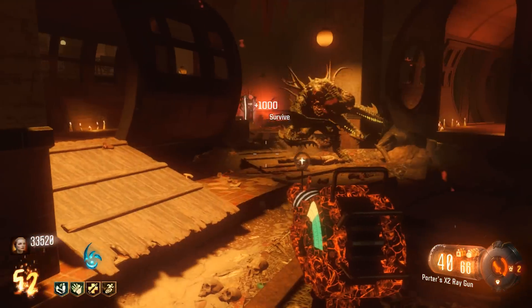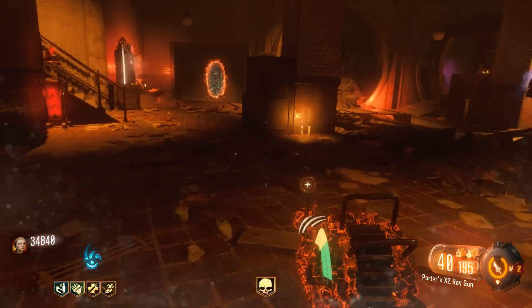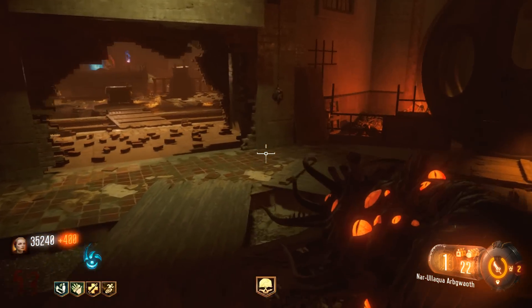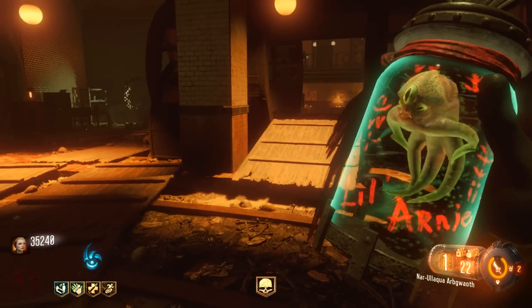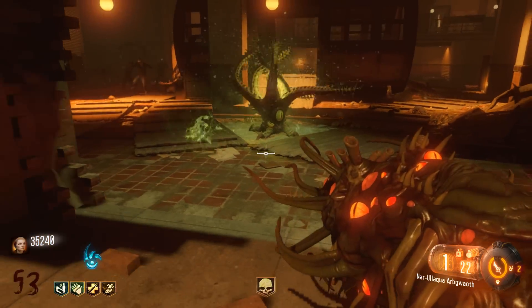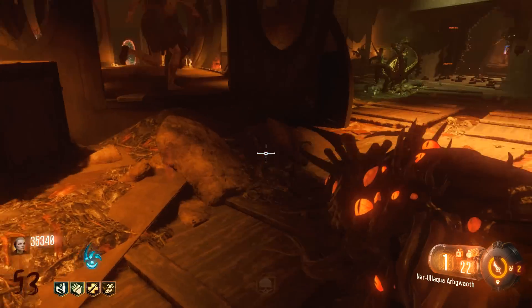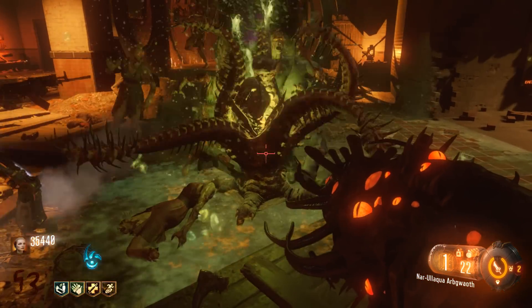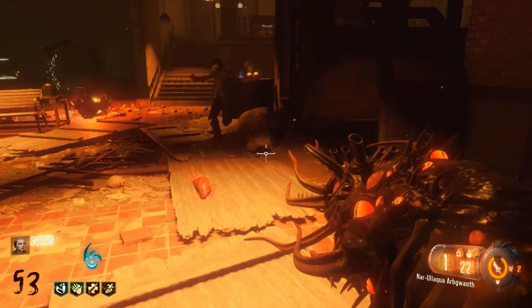We're going to finish up with some footage of the Little Arnie. Yes, I did eventually get Little Arnie — I think it was around round 50 something — and it's basically the monkey bomb equivalent for this map. It's a really cool looking effect: we throw it down and it spawns like a crazy squid creature that attracts the zombies and totally destroys them. Anyway guys, that is the series for this map — I hope you enjoyed it, see you in the next one. Slippy Jim out, thanks for watching.